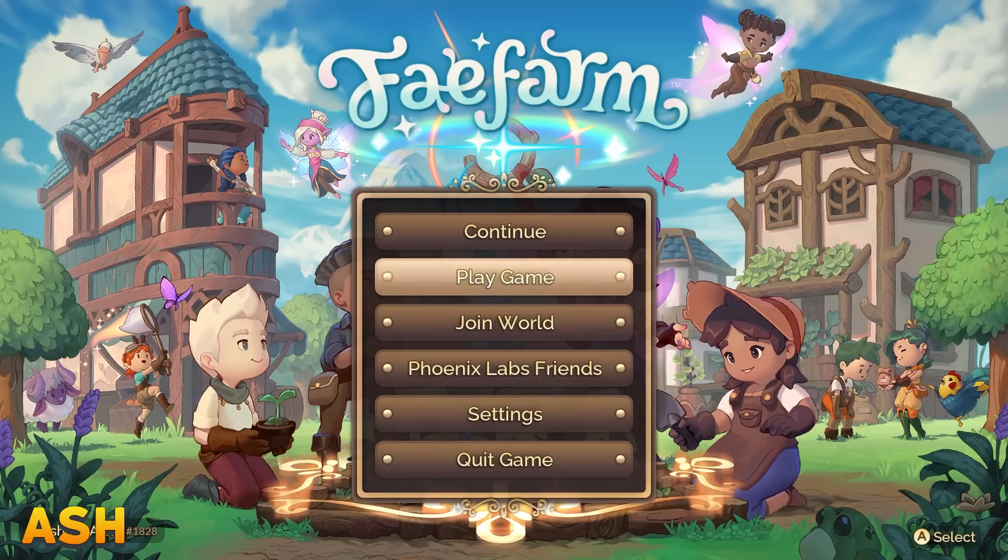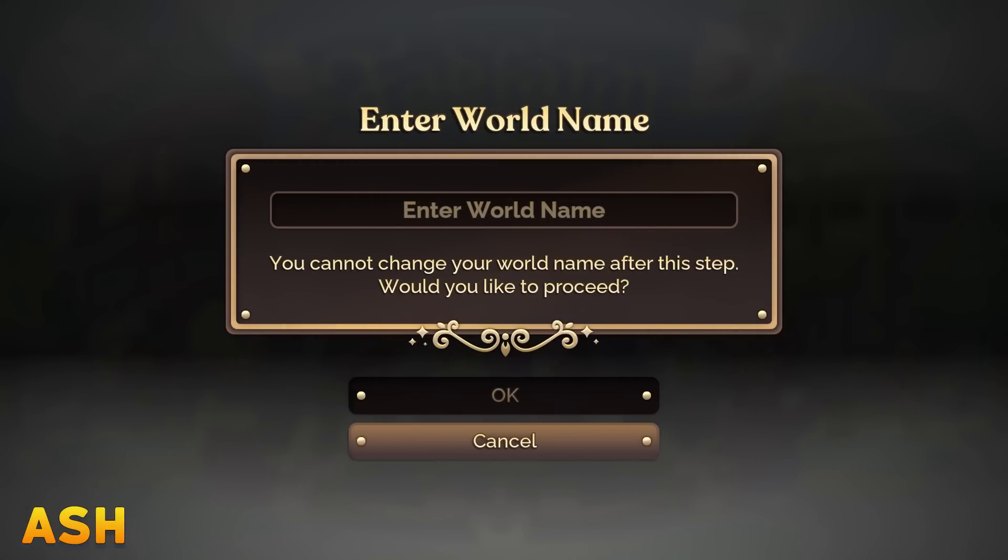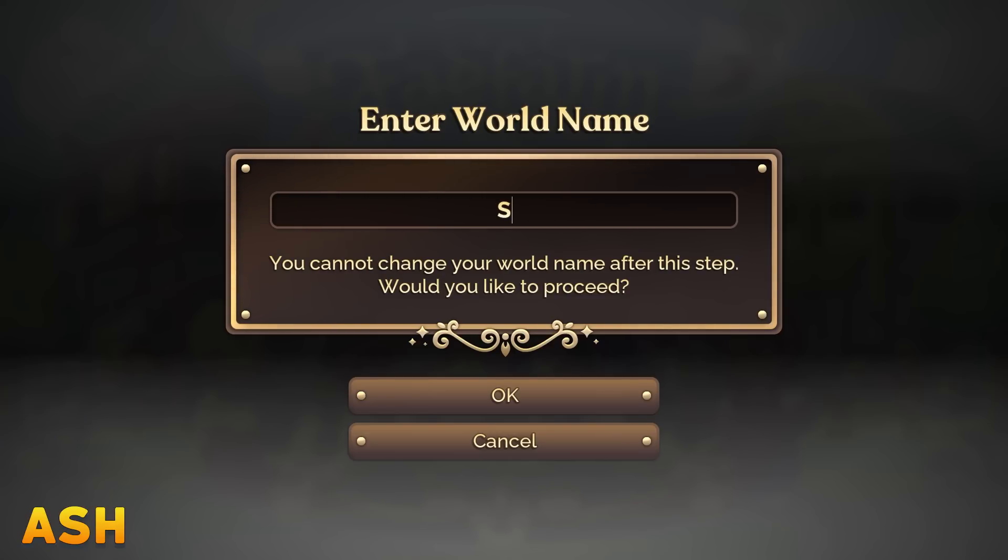Let's get into this. From Twitch chat, I'm going to ask you: what should I name our farm? Chat suggested Egg, Arby's, Shmeet Farms — Shmeet Farms is pretty damn good — and Shmarby's. We're going with Shmeet.